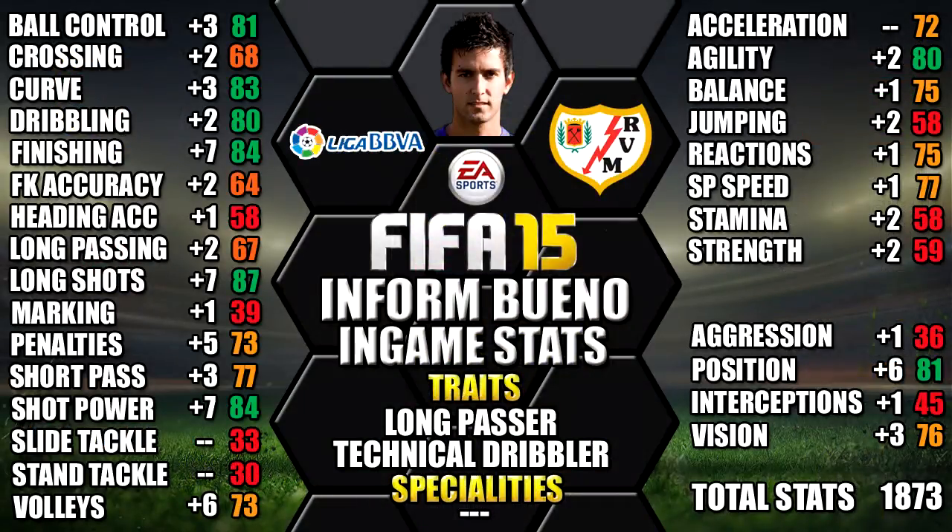Having a look at his in-game stats, he's standing out with his 87 long shot, 84 shot power, 84 finishing, 83 curve and 81 ball control. We've also included all of his upgrades from his non-informed version as a comparison, so you can see each individual stat increase — you can always pause the video for a close look at any of his stats.